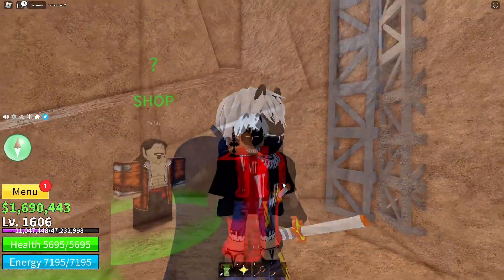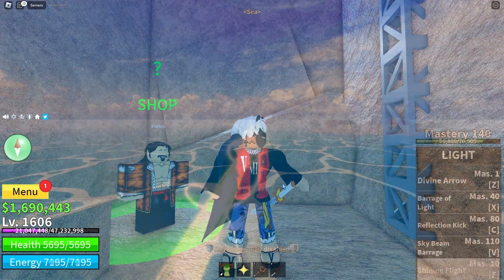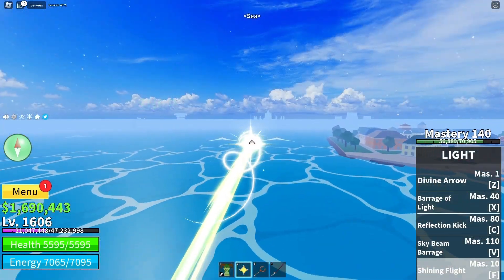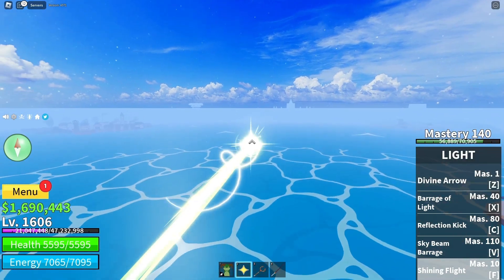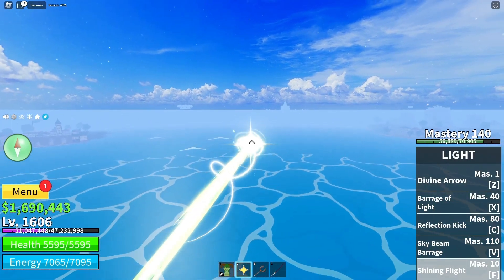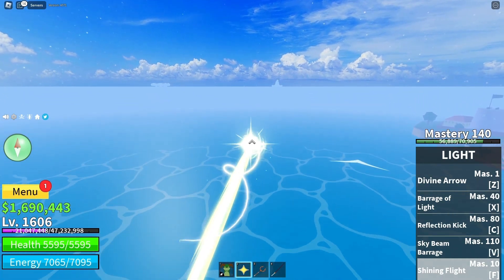Before we get started, let's take a quick look at the Black Cape. This item is a cosmetic accessory that you can equip on your character's back. It has a black color and features a unique design that sets it apart from other capes in the game. It's a great item to have if you want to stand out and make a statement in Bloxfruit.